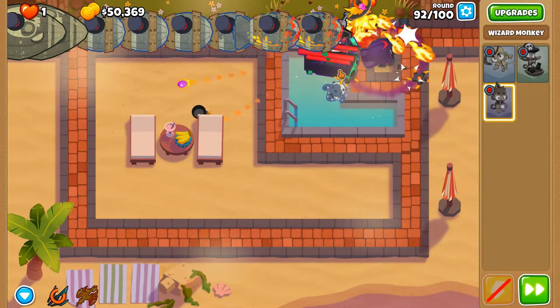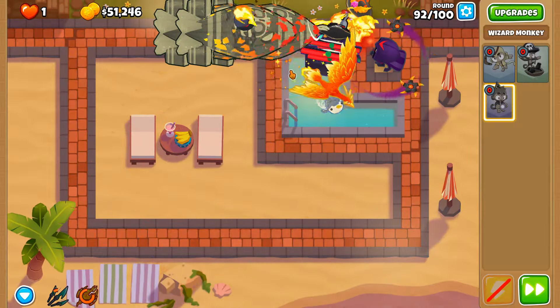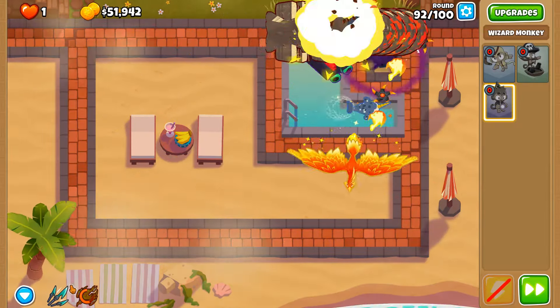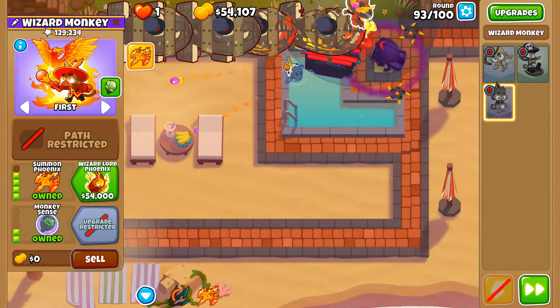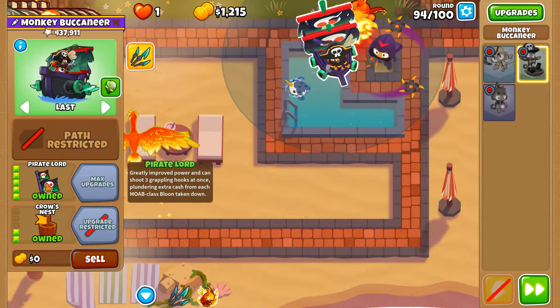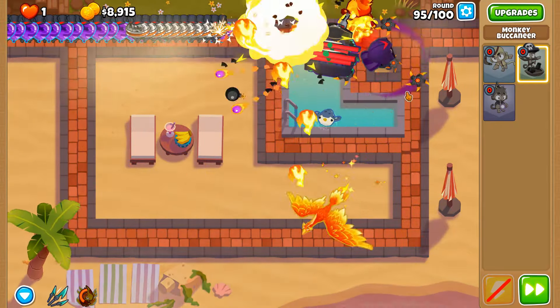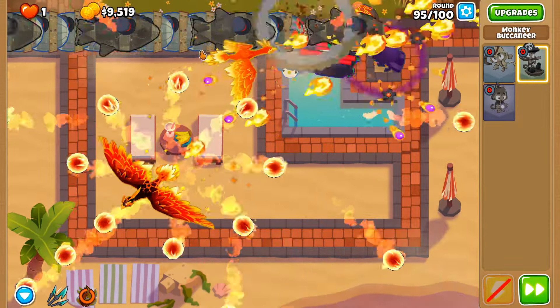Grab one of those ZMGs — that forces a hook on a fortified MOAB. Use Summon Phoenix for a bit of cleanup. We're not using it until round 93 when three of the six DDTs spawn. Six DDTs on this round — we need to use the Glaive Lord and Summon Phoenix to clear them because we can't rely on Hot Grapes to pop DDTs. Interestingly, wherever the Wizard Lord Phoenix's phoenix ends is where the next one summons — that could be the difference between victory and defeat depending on positioning.